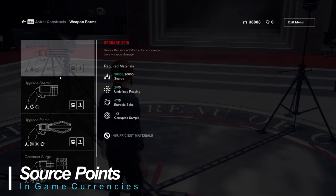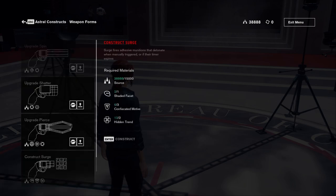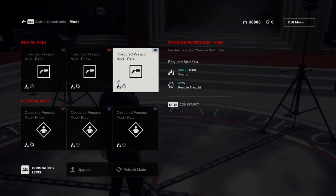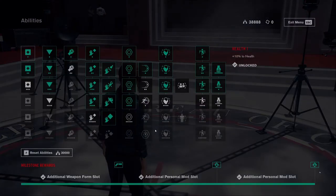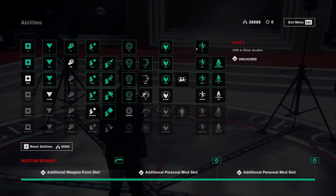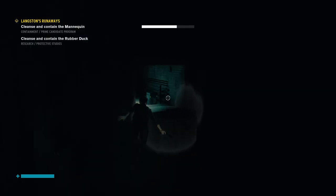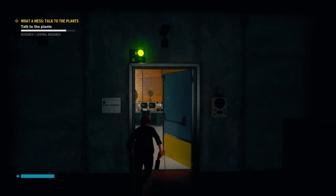There are two main in-game currencies: source points and ability points. Source points are the main currency for buying and unlocking modifications and upgrades both for Jesse and for the service weapon. These are earned for killing enemies, picking up items and completing missions. Ability points are the in-game currency for unlocking and upgrading Jesse's supernatural abilities. These are awarded for completing main storyline missions and side quests. They can also be found in secret crates, often in difficult-to-access areas hidden throughout the game, so keep an eye out.